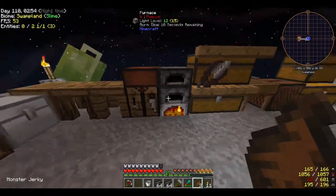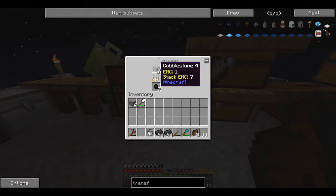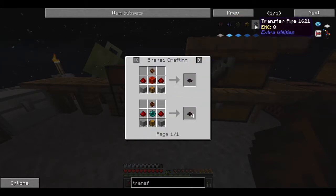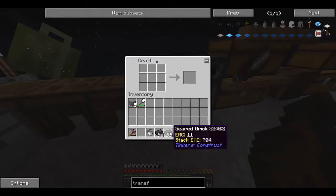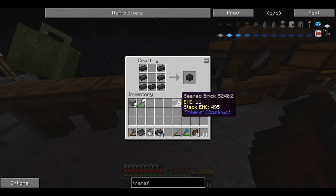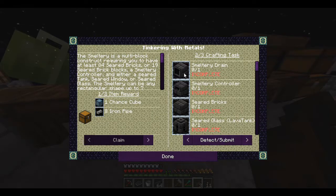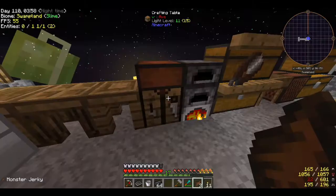We got our seared brick done - awesome! I'm going to need a couple pieces of glass - three for this, two for that. I need glass for the smeltery components. Forget exactly how to make them, but two pieces for that and three for the well. There's the controller, there's a brick. I need the controller, a smeltery drain, seared brick, seared glass, the table, the basin, and a drain.